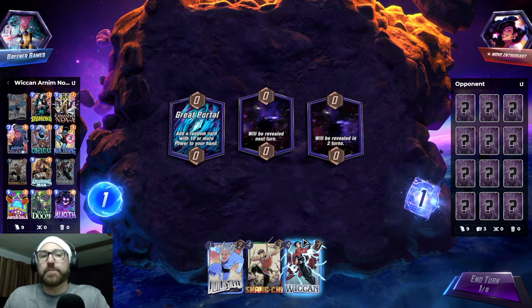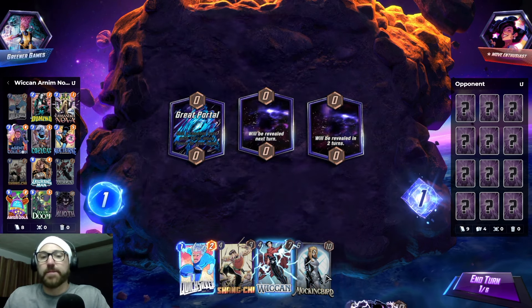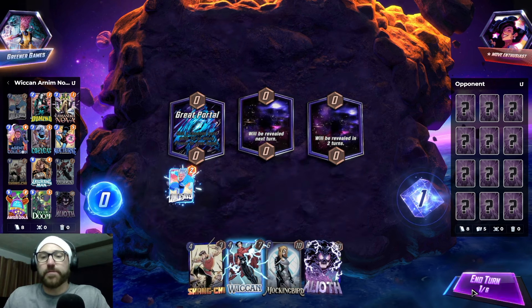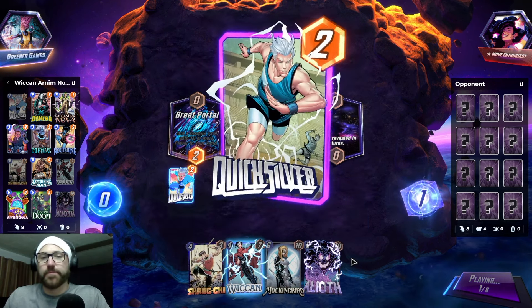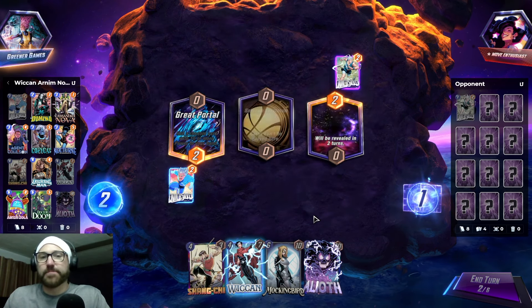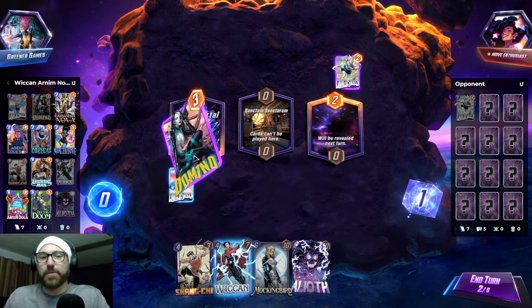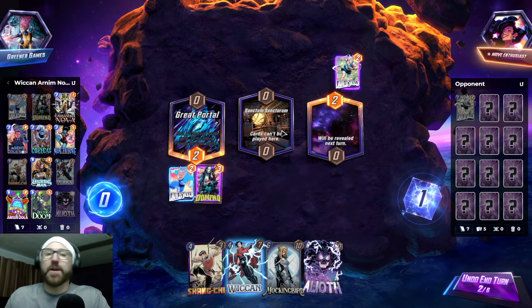We just need a three-drop now in order for this Wiccan to connect. So we go Quicksilver. I'm not loving the lack of three-drops. Okay, we go Domino. Come on, Nocturne off the top.